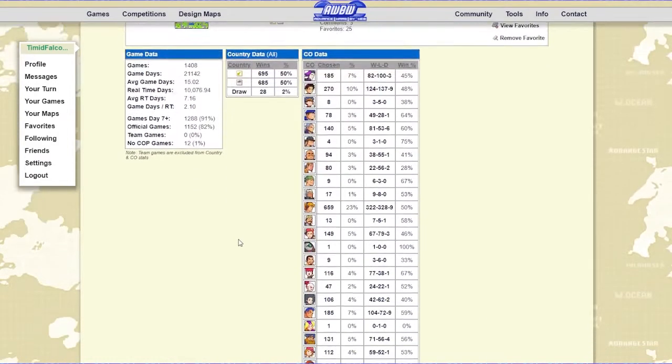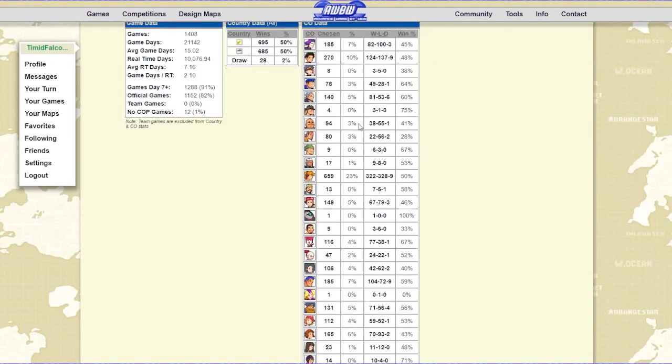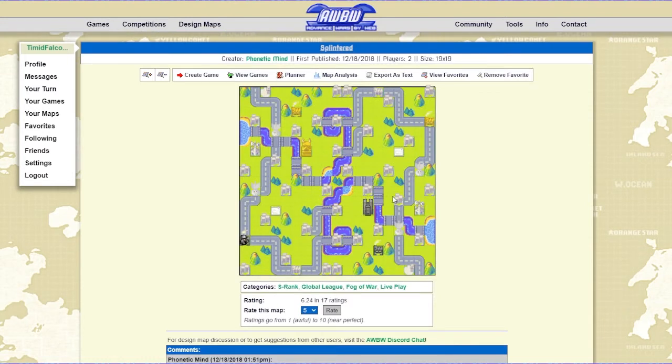If you go to the map analysis, you'll see that the tier 3 COs for fog — the two at the highest win rates are just the global damage COs: Kindle and Drake. Which is like for most maps — if you basically pick the global damage CO, you can just click a button and your opponent's army disappears. A fraction of it disappears. I think Kindle's actually pretty good on this map just because of how dense it is, so there are a lot of areas where she can pop artillery on properties.